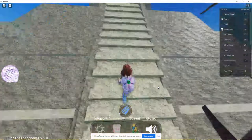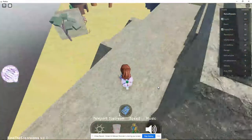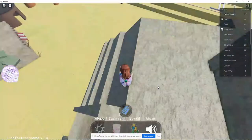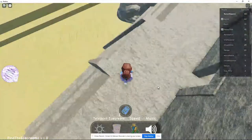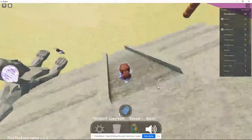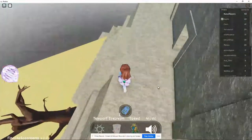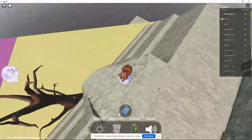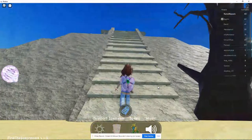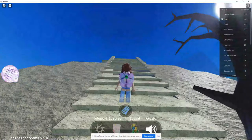If you look right here at the pyramid, these stairs are different than all the other sets of stairs. I don't know why — I've tried walking every single way I possibly could to fall in here, but look at this. If you look in here, it's hollow behind these stairs.